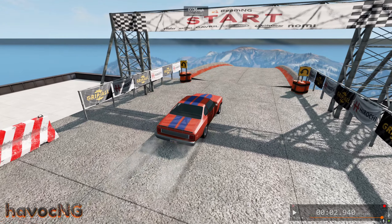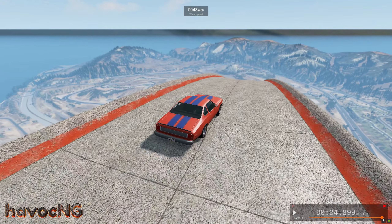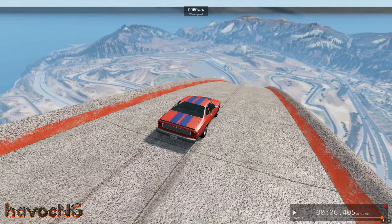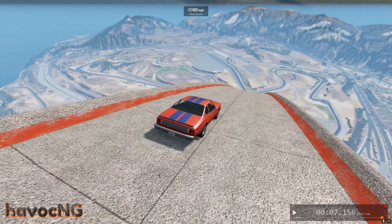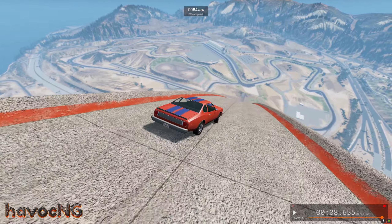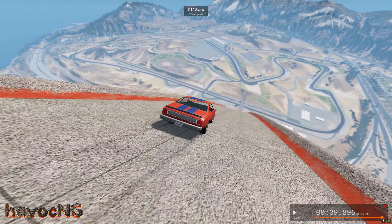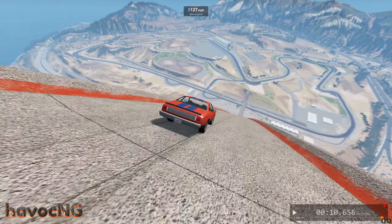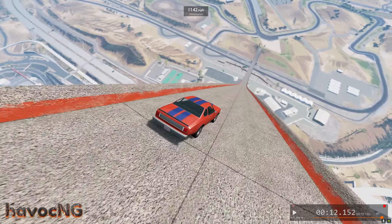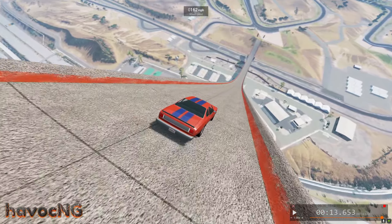We'll hit record and slow our speed down to make the car easier to control — it's very hard to control. You can see we're already at 60 miles an hour; this car is very powerful. We're going to get to the base of the ramp and right when the car comes off the ramp, we'll blow the tires off, blow the trunk off, maybe set it on fire or cause it to explode in mid-air. This car is so fast — 160 miles an hour.